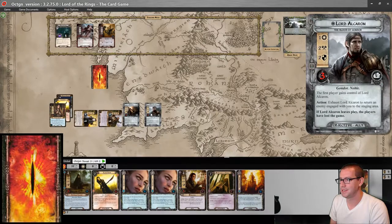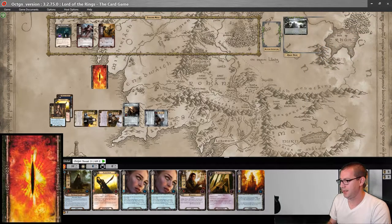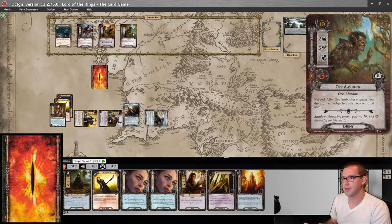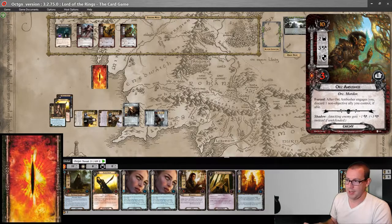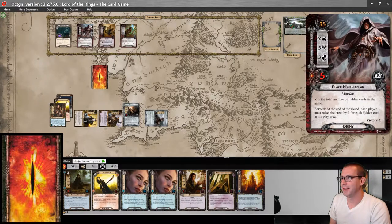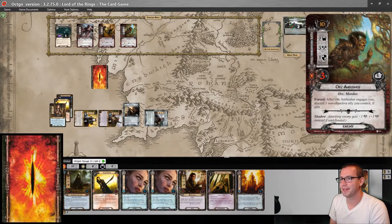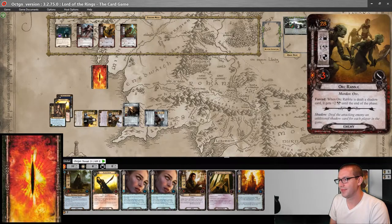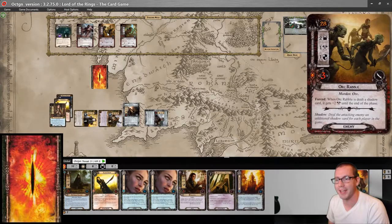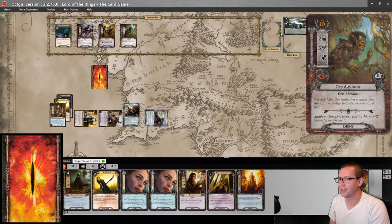Eight up against six — we make two progress. I can't use Elrond's Council in order to avoid engaging this Orc Rabble, so we're just going to have to deal with that. All right, engagement — I have to take both of these.